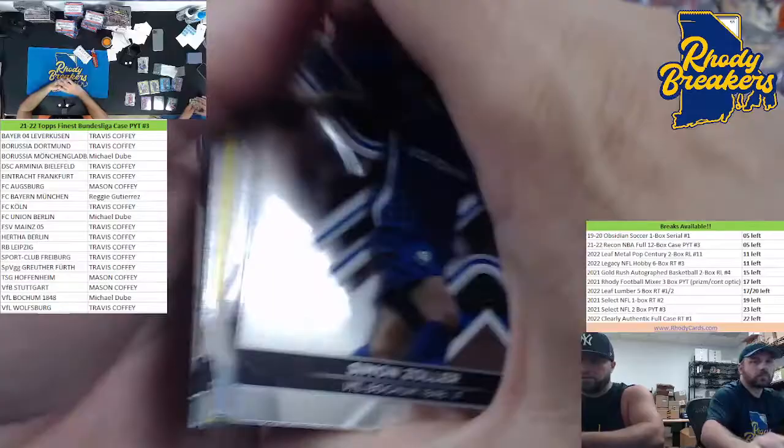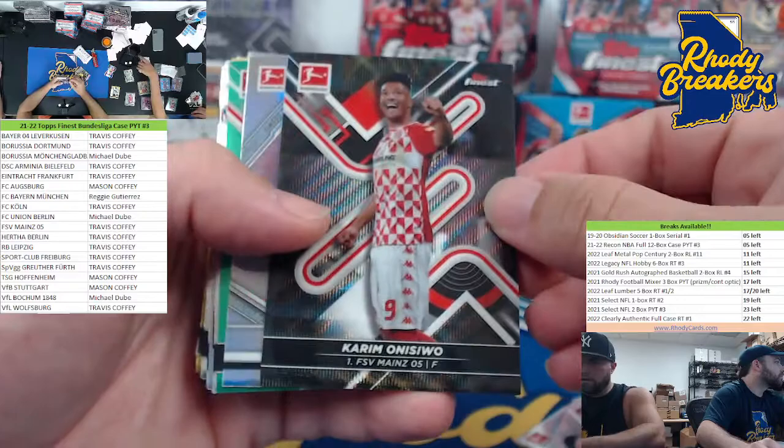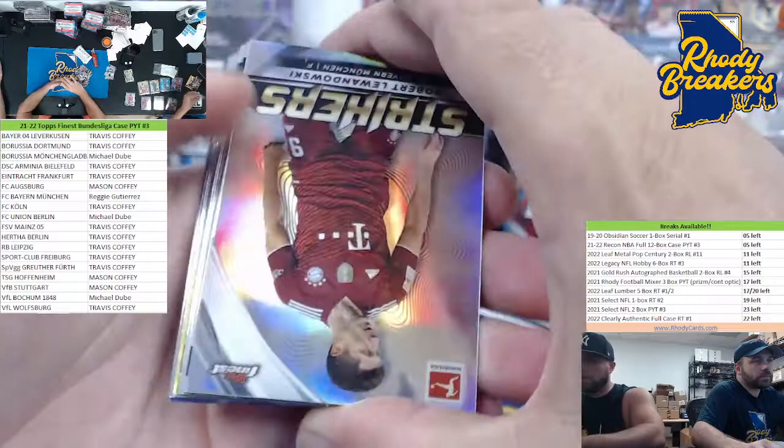It doesn't look like we have anything crazy here color-wise. Timmy Chandler, Sasa, whatever for Stuttgart. Onisiwo. Sosa. Timo Baumgartl for Union. Got a base auto coming up. There's another striker. Good luck here — base auto.